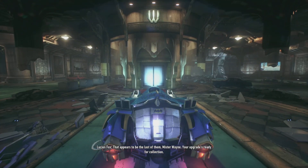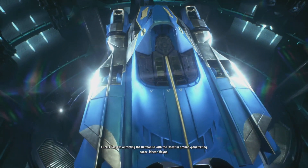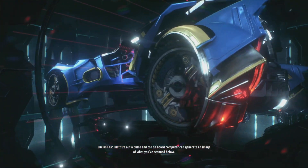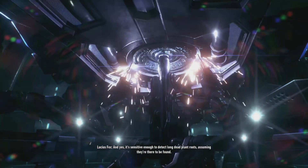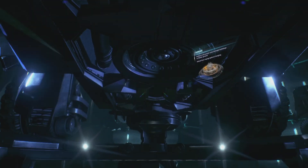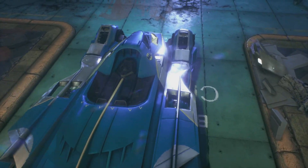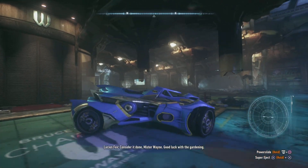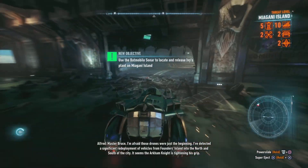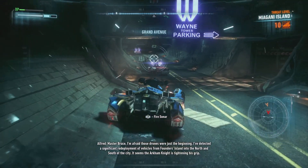That appears to be the last of them, Mr. Wayne. Your upgrade's ready for collection. I'm outfitting the Batmobile with the latest in ground-penetrating sonar, Mr. Wayne. Just fire out a pulse and the onboard computer can generate an image of what you scan below. It's sensitive enough to detect long-dead planets, assuming they're there to be found. This might be a Batmobile episode. Lucius, we can't risk another incursion — lock the building down and transfer remote production to Alfred.